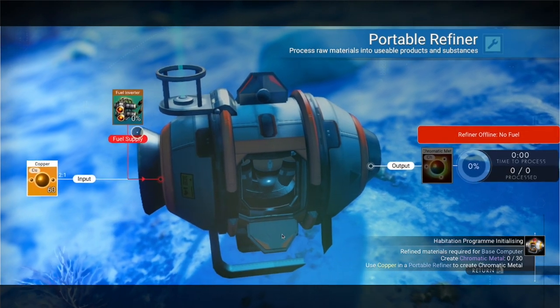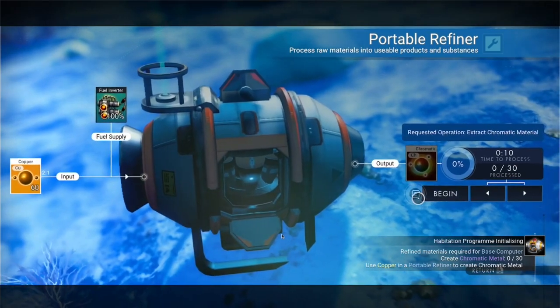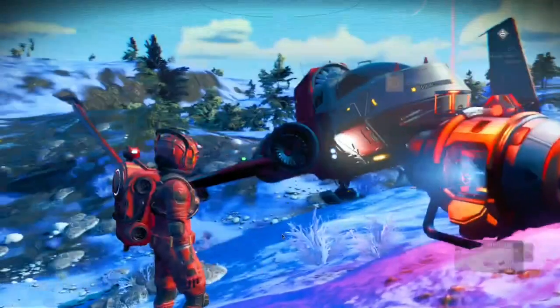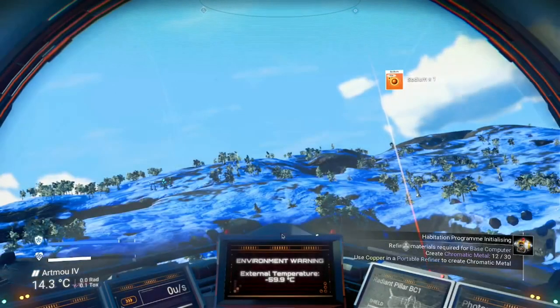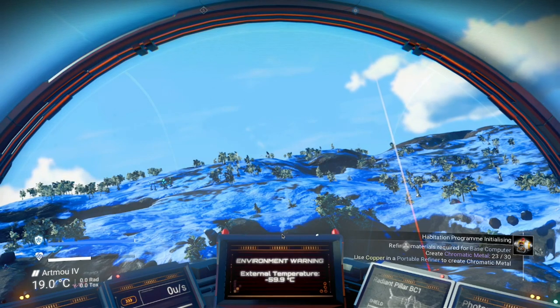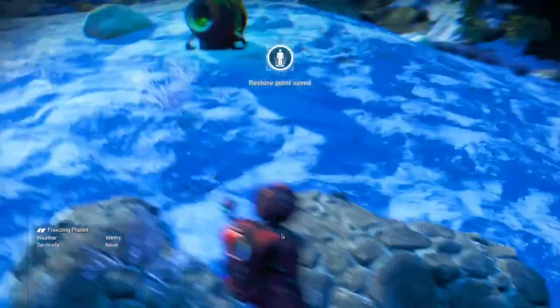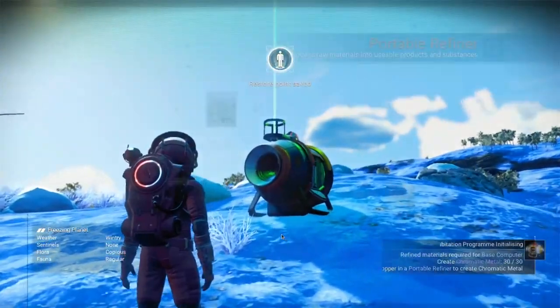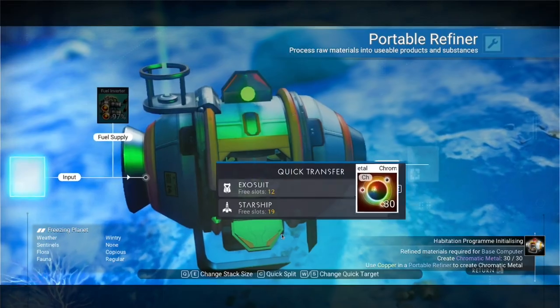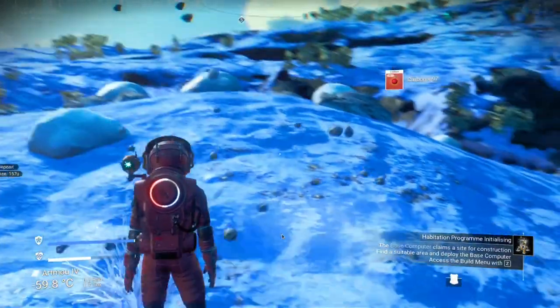I used the mouse wheel to raise that up. Technology recharge. Click begin. You see the number in the right-hand corner? Middle mouse wheel to pick that up.